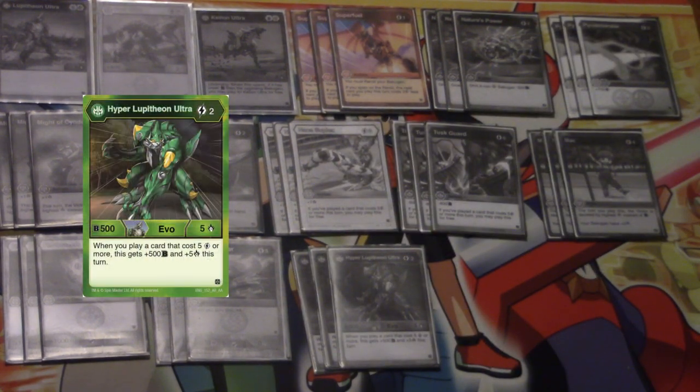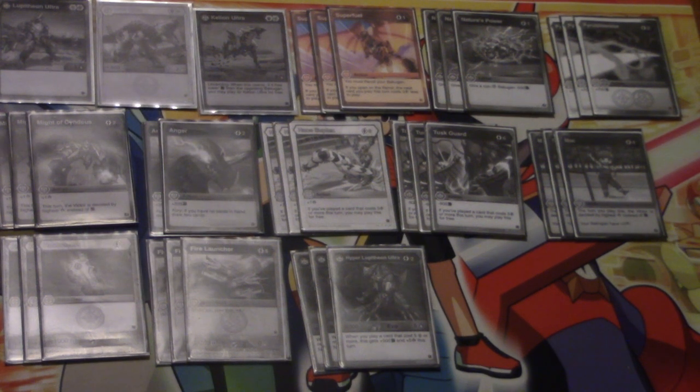Star of the show: Hyper Lupithion. We've gone over him before, but just to recap — he's two energy, 505. Whenever you play a 5 cost or higher card, he gets plus 500B and plus 5 damage. So just to recap: play Hail Bracers, get 1500B — that's above curve — and also 5 damage. Also enables Hale Suplex and Tusk Guard. Then Hale Suplex — why don't we get plus 500B for free as well as 12 damage? Here's the thing: damage boosting is not that great, but in this situation we're getting plus 500B for free for zero energy as well as 12 damage — that's an absurd amount of damage gain. And Tusk Guard becomes a 1300B differential for no energy. It's absurd. It's so good.